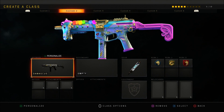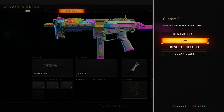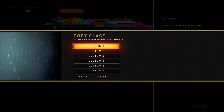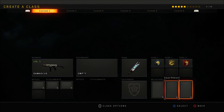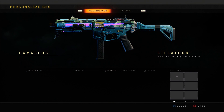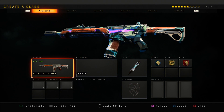Now hit whatever button pulls up class options and go ahead and hit Copy. From there, copy it to the same class in the multiplayer lobby with the gun you want the reactive camo duplicated on — for me that's Custom Class 1. Once you've copied it onto that class, hit whatever button brings up class options again, hit Copy, and hover over any class. Tell your friend to bring the party out of custom games — it should bring up the UI stack once again. Once the UI stack appears, go to the weapon, hit Personalize, and equip the reactive camo on it. As soon as you put on the reactive camo, you can back out of Personalize.